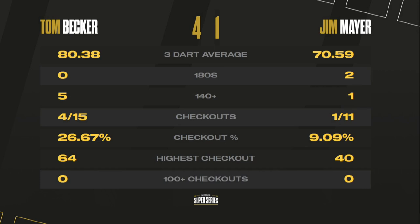A 4-1 success, an average of 18 — four out of fifteen on the doubles, but with one squiffy leg in the middle of proceedings. Becker gets off the board and on the mark. After the break, we're going to see a man who made it to the Champions League last time out — John Worsley in action, up against Davey Kerwin.